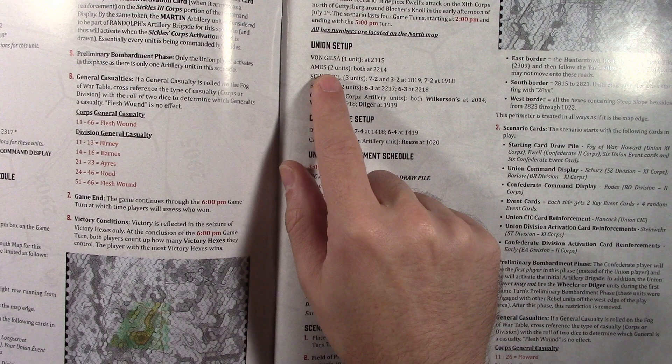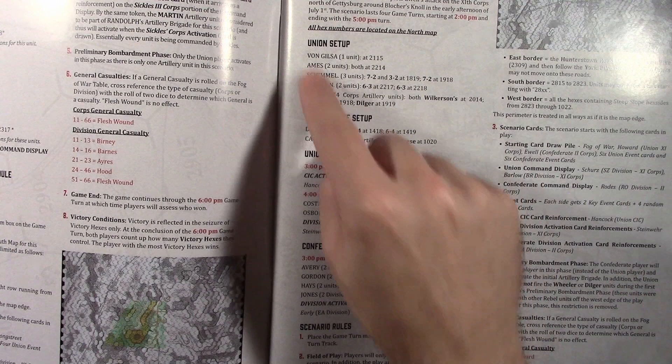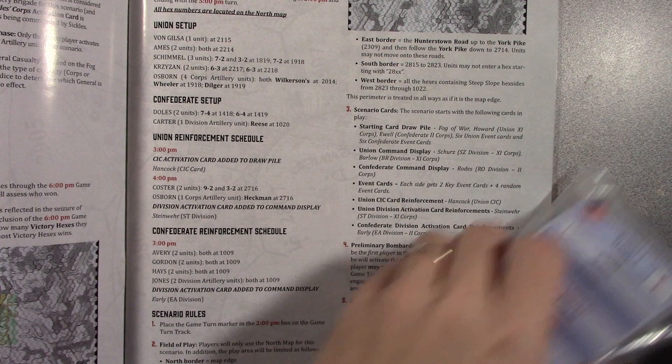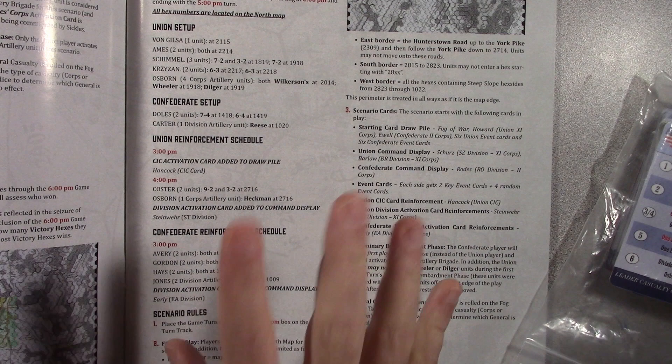For me and the layout — because I'm new — I don't quite understand, like, Von Gilsa. Just by looking at the setup, Von Gilsa tells me nothing. I don't know what core, division, anything like that. So if I could, I would move the Union setup after you receive your scenario cards, because the scenario cards are going to tell you specifically which core activation cards to pull. Then you've got your reinforcement schedule and your Confederate reinforcement schedule, so you know what units are coming.